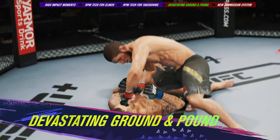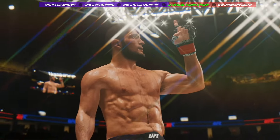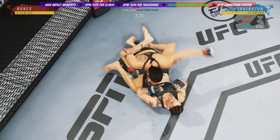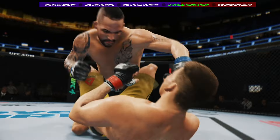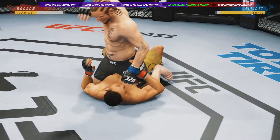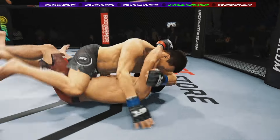Finding ways to inflict significant damage on the ground has become the trademark of some of the UFC's best. With our changes to ground and pound, UFC 4 gives you greater control in postured-up positions, so the striker has more tools to finish the fight. The defender also has more options that present different risks and rewards, like the ability to use head movement or well-timed counter-transitions. A more intuitive control scheme mirrors stand-up striking, benefiting all players and allowing those with high skill to use it to their advantage.